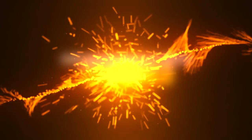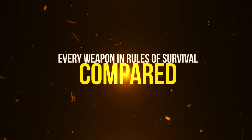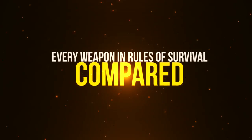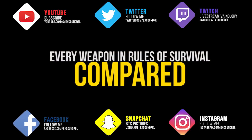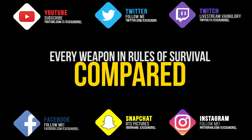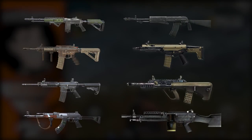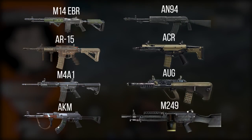Hey guys, what's up, Iggscoundrel here, and today we are covering a fairly long video. We're looking at every single weapon in Rules of Survival, and we're going to compare them against each other in their own class. Those of you that might have seen these types of videos from me before will notice that there is quite a lot of similar graphics and similar stats, especially for the rifles section. If you want to skip to sections you haven't seen before, I will put those in the description.